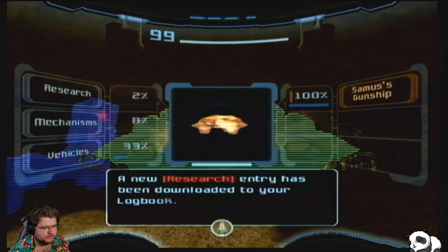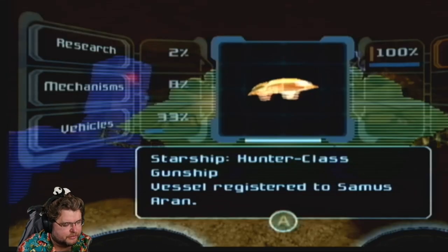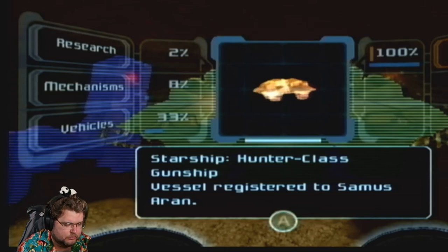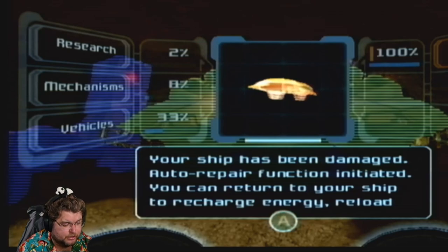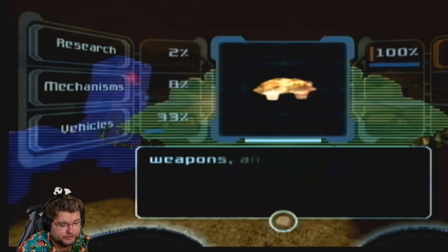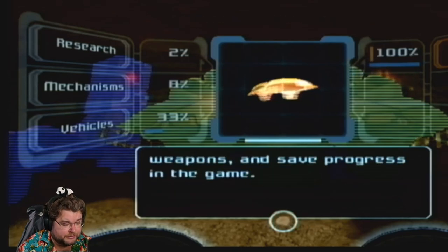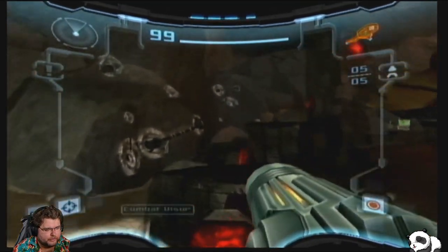Our very first scan of the game: Samus' gunship — a hunter-class gunship, vehicle vessel registered to Samus Aran. Your ship has been damaged, auto repair function initiated. You can return to your ship to recharge energy, reload weapons, and save progress in the game. There is more detail in the logbook, but we're not going to worry about that right now.